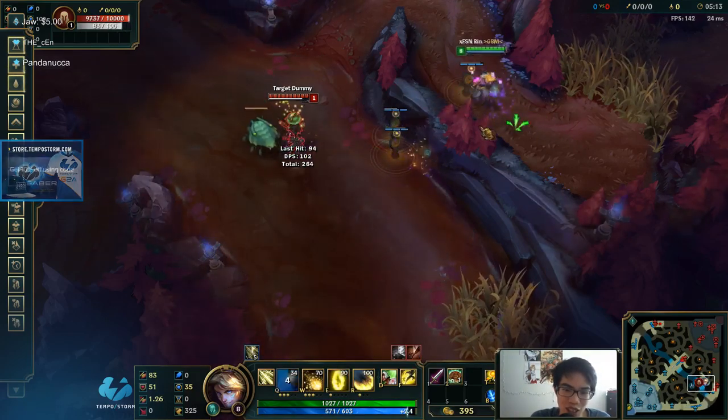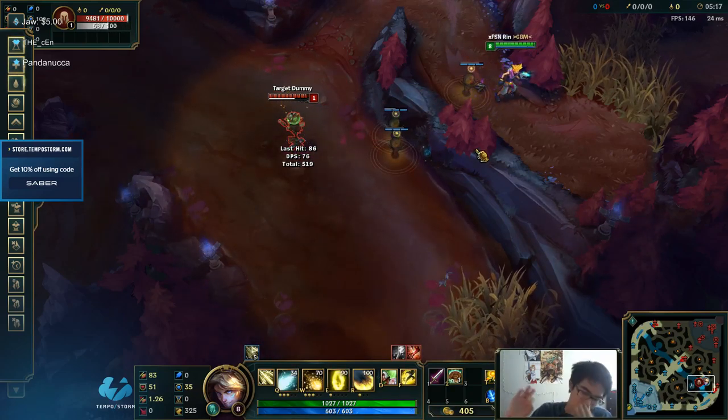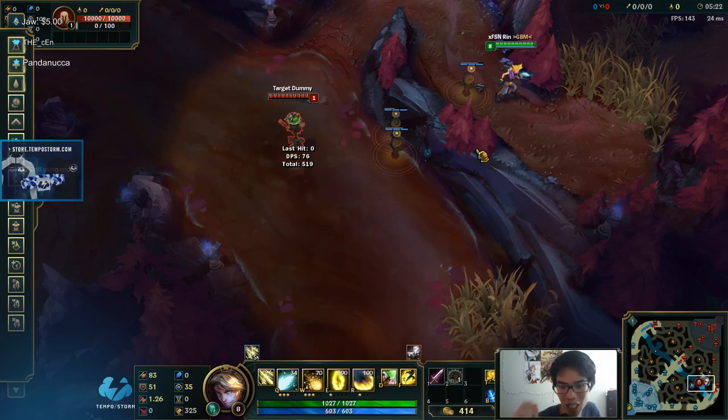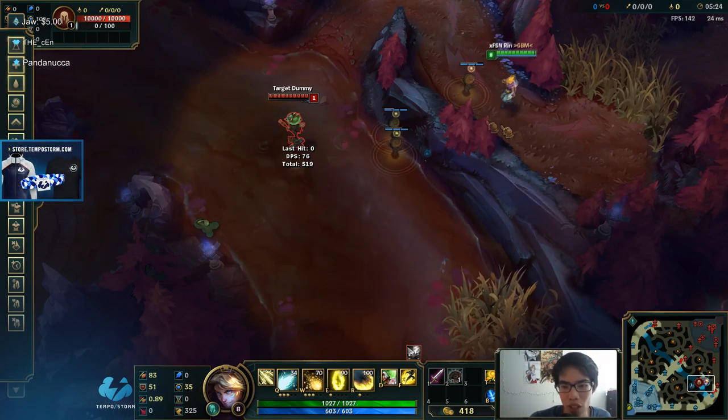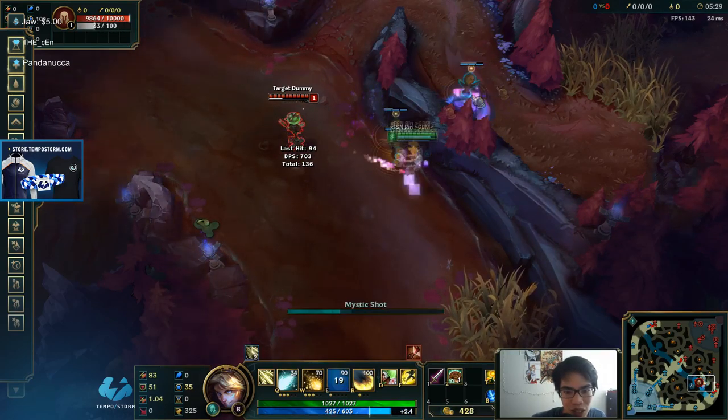E and then Q flash out — this is very interesting. I just learned a new thing. E and then Q flash. Practice tool has already had me learn two new things: the Taliyah W wall thing and this EQ flash.